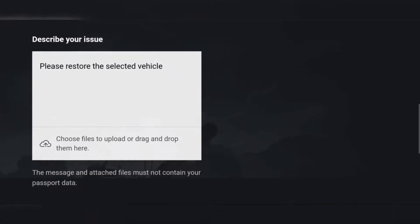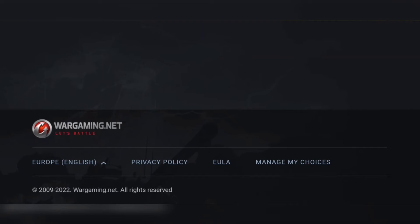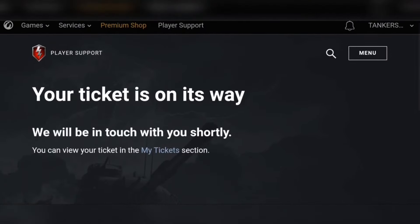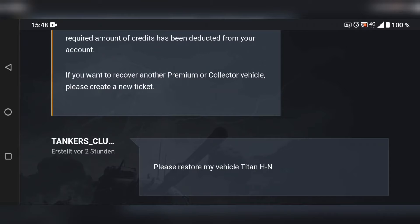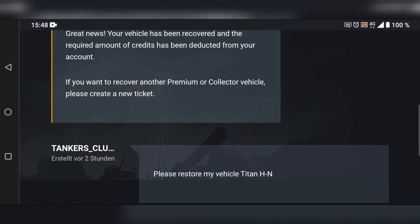Your ticket is on its way. Now let's check in the game to see if I received my tanks. Before going to the game, I want to show you how it looks when your vehicle is restored - you receive a message saying 'Hello Commander, great news, your vehicle has been recovered.' Once you have that affirmation, you can go to the game and check the Titan HN.